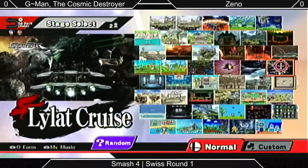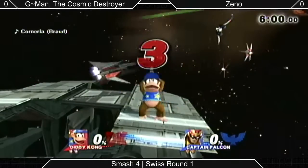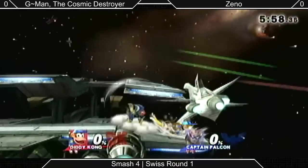This is Ninetales, and I'm going to be commentating on a match between G-Man, the Cosmic Destroyer, and Xeno. I'm also here — Summerheed's with me. It looks like they're starting off on Lylat. Xeno's playing his typical main, Falcon, and G-Man with his typical main, Diddy.